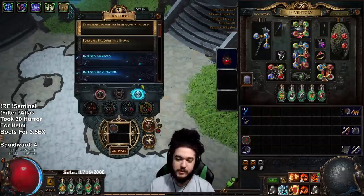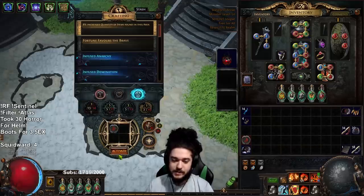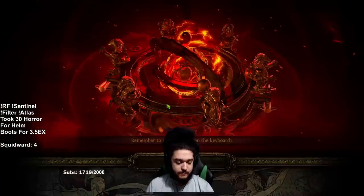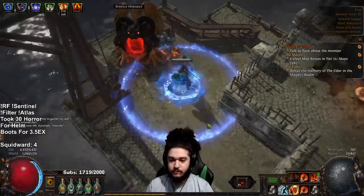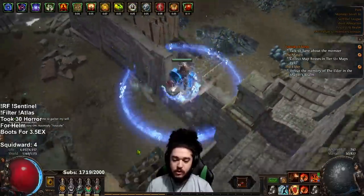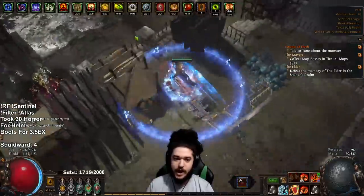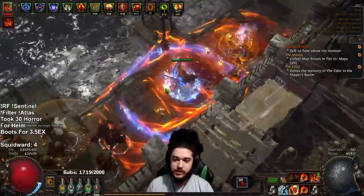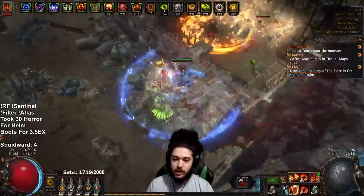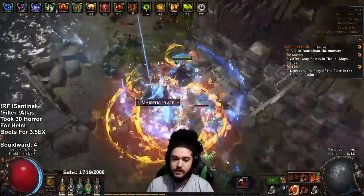With that said, let me jump into this T16 port map to show you guys a demonstration. After this we'll go over the gear. I'll also be using my sentinel controller. I activated it right now — my sentinel is currently set to juice only yellow mobs and only blue mobs, so it will not be juicing any white mobs.